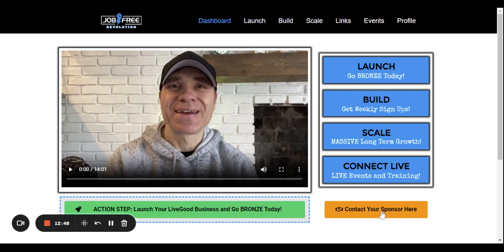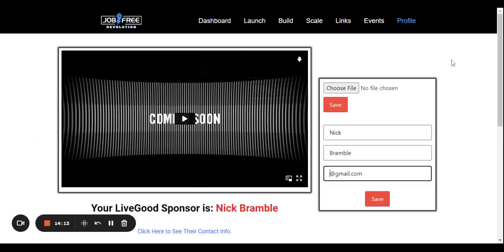On the profile page you'll be able to customize it however you want — choose your picture, enter your first name, last name, and email, then click save. It will show who your sponsor is, and you'll be able to click to see their contact information. Your unique link to invite your team will also be on this page.